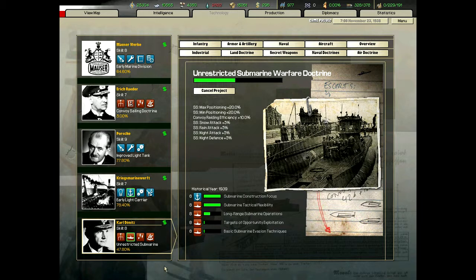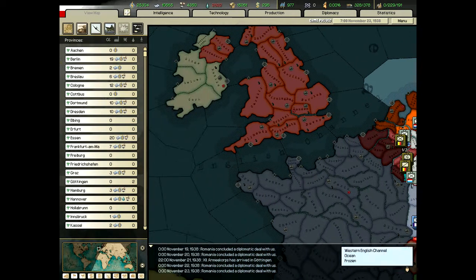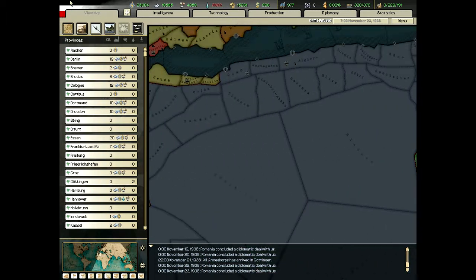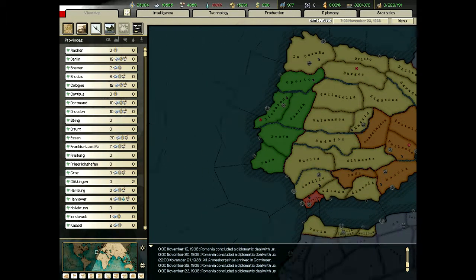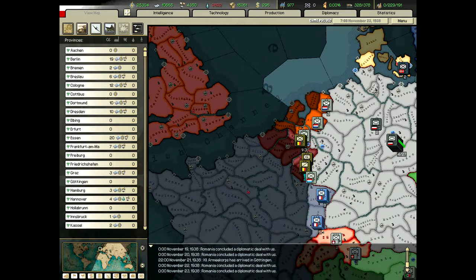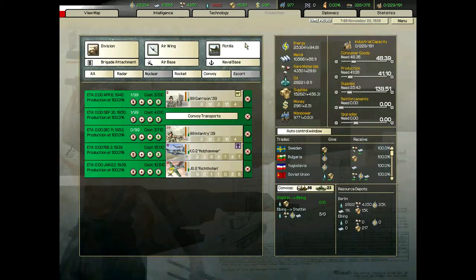Unrestricted submarine doctrine will increase our convoy raiding efficiency, which is excellent. Something that will be big for helping Italy take over South Africa — we'll probably have our convoys run down along there. Production: I cancelled everything that was in the production queue. Garrisons are very important with the military police — when we take over a country you space them out along the country to keep order and keep the TC in the green. Convoys again, not really needed so much for Germany but I have a constant run in there anyway.